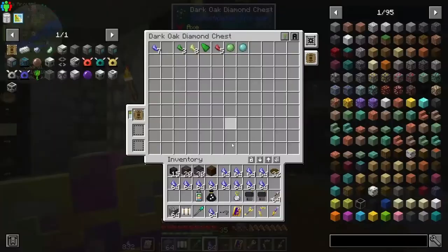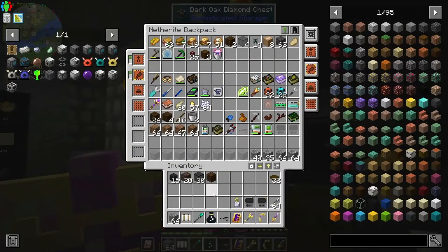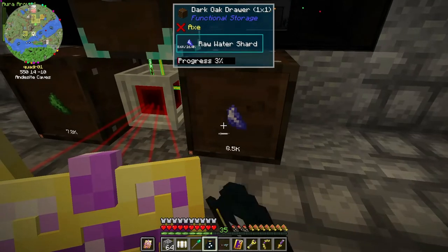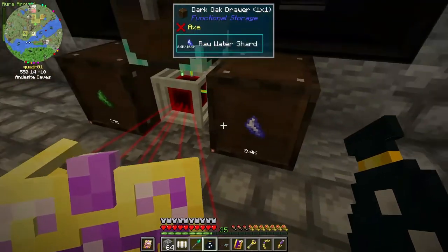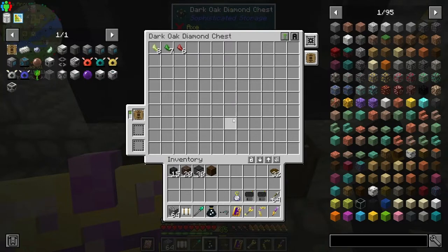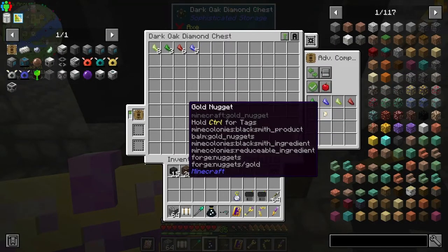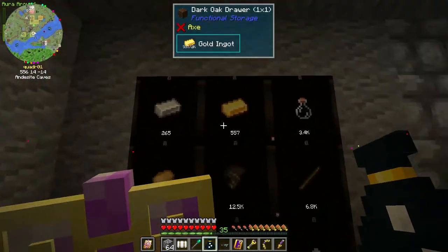These chests don't have any upgrades in them at all so it's taking forever. I'm gonna let these just empty themselves - hopefully it doesn't take too terribly long. I got all of these things being compacted and that's gonna help a lot. Look at all this gold I got over here.